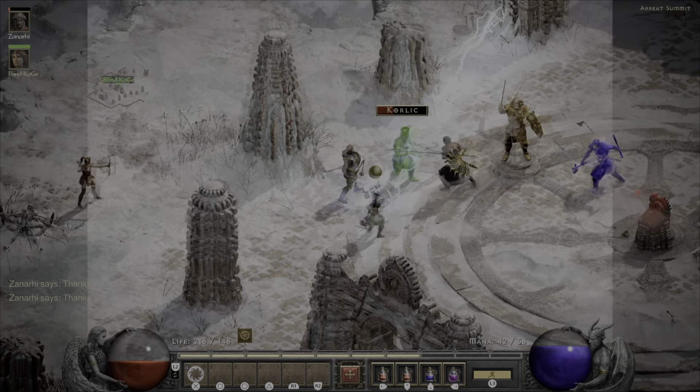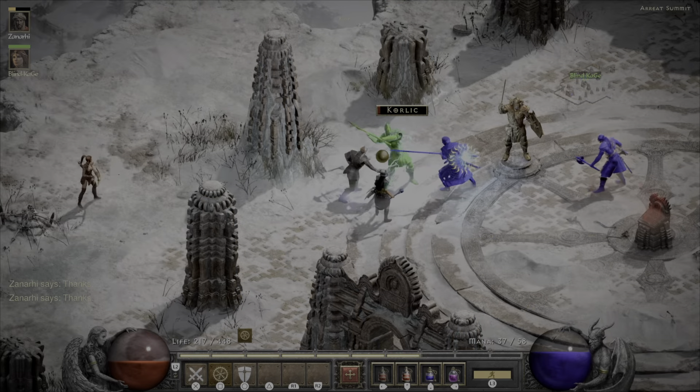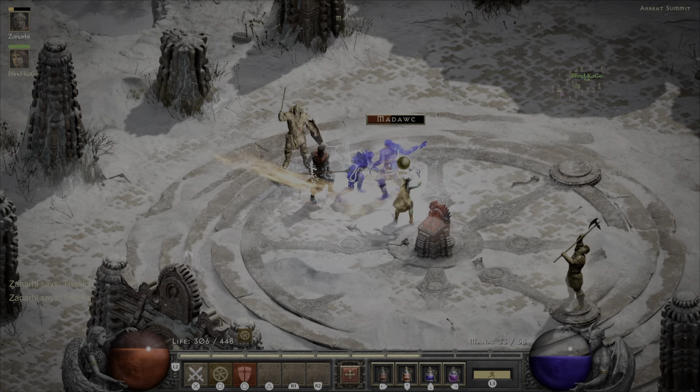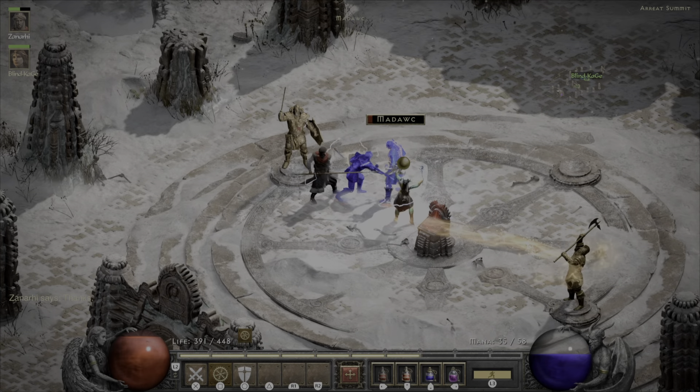As soon as you hit the altar, you're going to fight these guys. You want to make sure you have plenty of potions coming in, because you can't leave. You can see I've got my potions equipped there for healing, mana, and Rejuve. We'll flip over to the old school graphics just for a little fun.